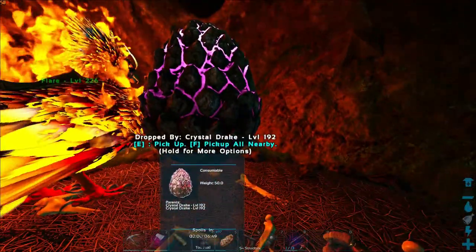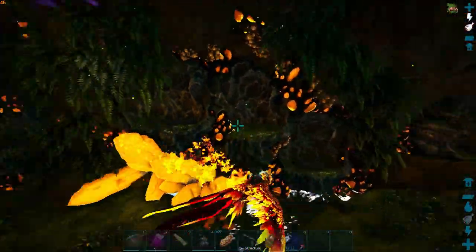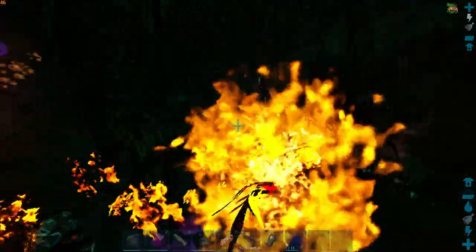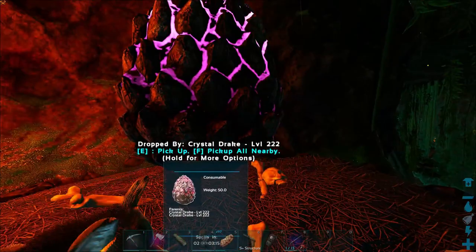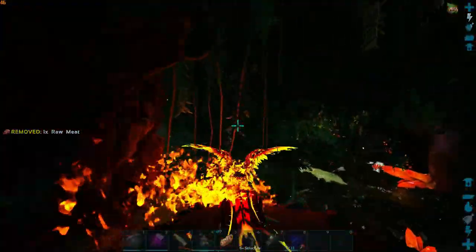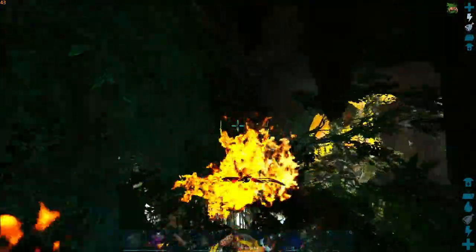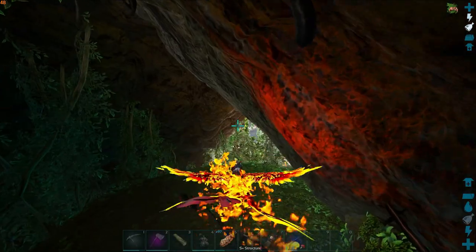So we have that one egg there. We might as well clear out all of the eggs. I want drake eggs — I need them. Oh, we got a 222 here. I definitely want that one. And then what do we have here? A 24 — sure, we'll take it. I think we're going to leave it there. We've got a 222, a 210, and a 192 — all very decent eggs. Not going to complain about any of those. And we can head back to base now.